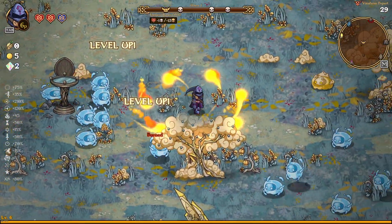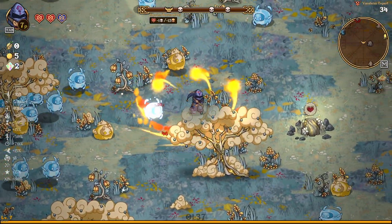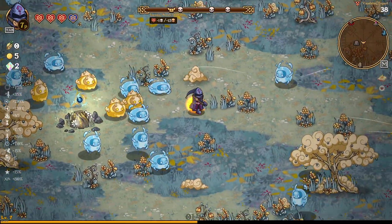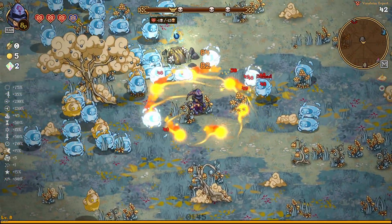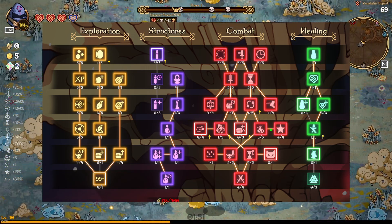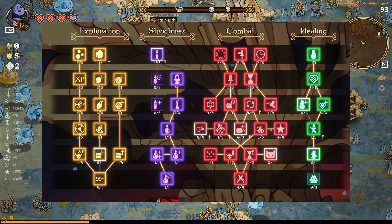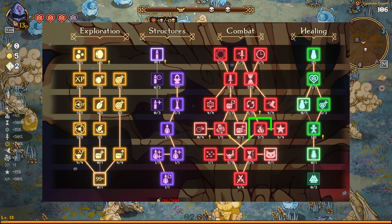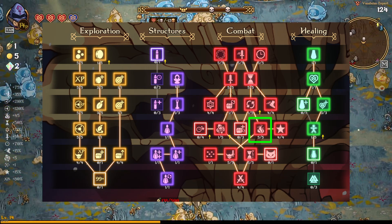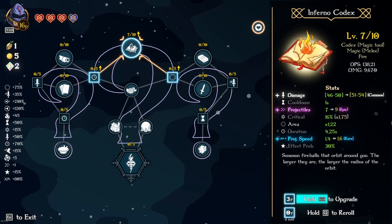We were extremely lucky and got a double ascension, so we are going to be able to double ascend both our Tarot Deck and our Infernal Codex to do some insane amounts of damage. On screen we'll show our skill tree and meta progression. We put a lot of points into burning damage because I was hoping to get either Tarot Deck or Fire Codex, and landing up getting both is just fantastic.